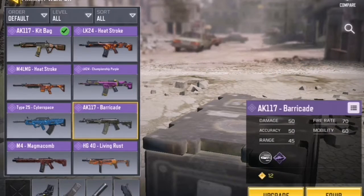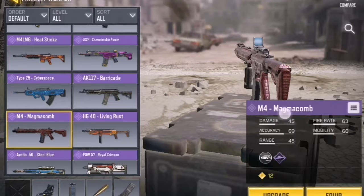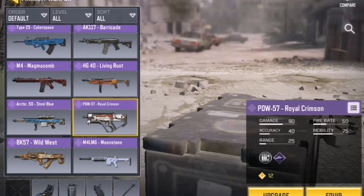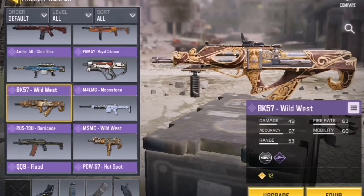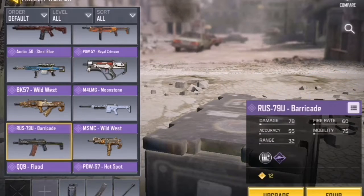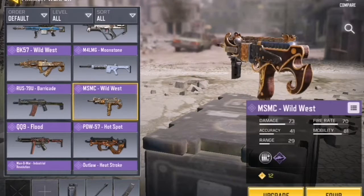The Ecanon 7 barricade, the M4 Magma from Season 5, the HG40 Living Rust from Steel Blue Season 5. I got this from the Crazy Store from Season 6 portal pass — this was a free-to-play version, some kind of gold collecting event, a Season 6 pack.